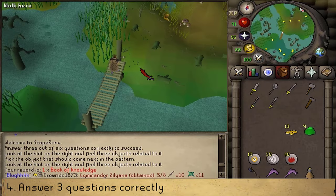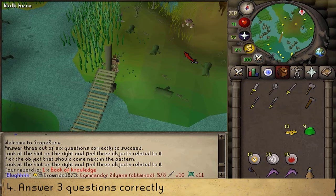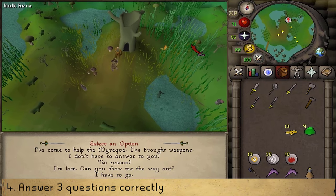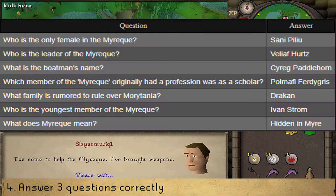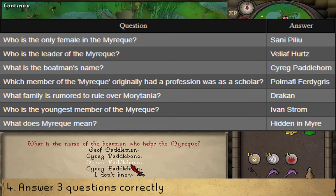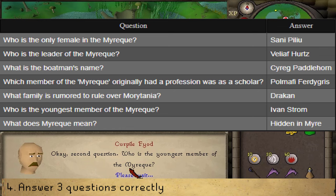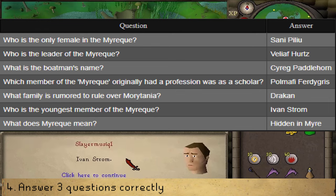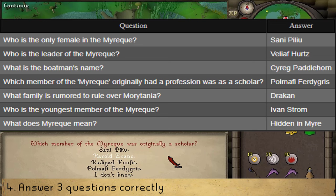Next, climb down and you'll find Curpile Fyod. Let's talk to him and select option 1: I've come to help the Myreque, and I've brought weapons. He doesn't trust us and will ask a questionnaire. You need to answer three questions correctly without providing any wrong answers, else you'll be sent back to Mort'ton and need to pay another 10 GP. The order of questions is random. A picture will appear on screen with all the questions and answers, so refer to that to answer all seven random questions.